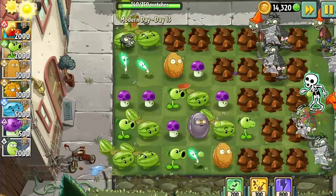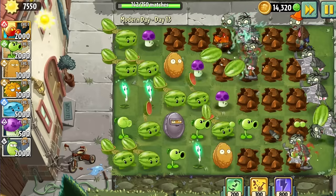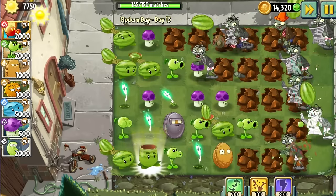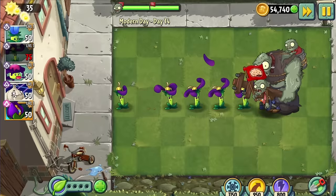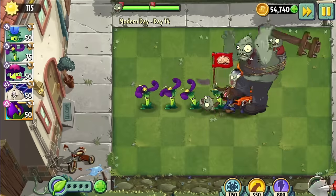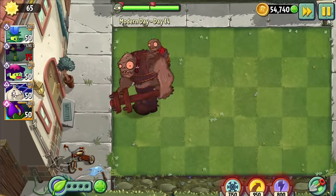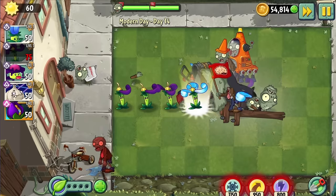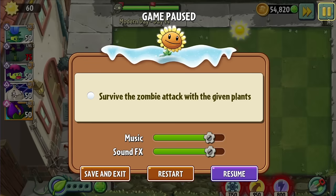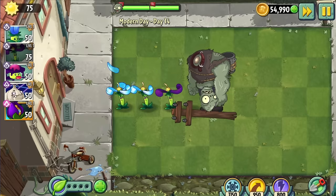Day 13 was another Begold level — a welcome relief. I decided to upgrade Cabbage-pult into Melon-pult, and the level was a breeze. For Day 14 I picked Nightshade and swept through the level until I learned a valuable lesson: save the plant food for the Gargantua. On the next attempt I was so focused on the Gargantua that I missed a browncoat in the bottom lane and lost the level again. This is peak Plants vs Zombies 2 gameplay. Third time's a charm.